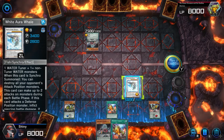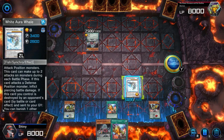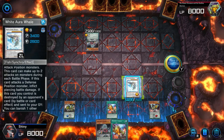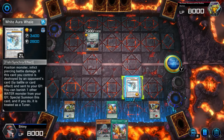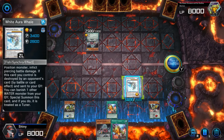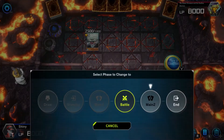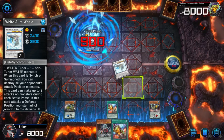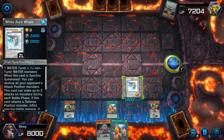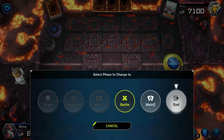This card can make up to two attacks on monsters during each battle phase. It has piercing. And if it's destroyed by battle or card effect by your opponent and sent to the graveyard, you can banish one other water monster from your graveyard — special summon this card, treated as a tuner. That's pretty freaking good, man. We're going to attack you. That's actually all we can do — we're going to end the turn.